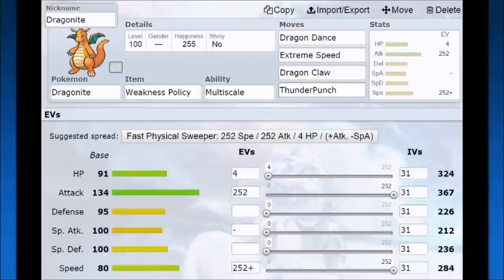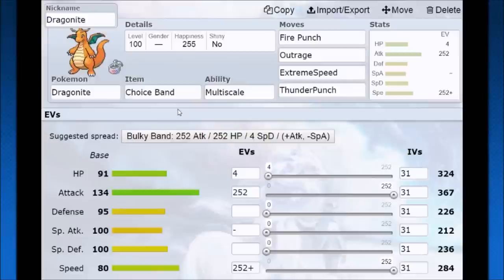The reason I have Thunder Punch is for Azumarill, as Azumarill is going to give you a bit of a problem. With Thunder Punch you can just throw that out while it's trying to set up Belly Drum and go for a KO, or just survive a Play Rough, get the Weakness Policy proc, and go for another KO from there. It's my little tech.